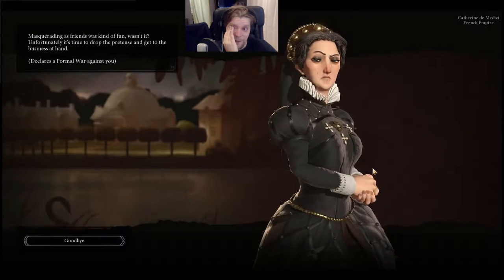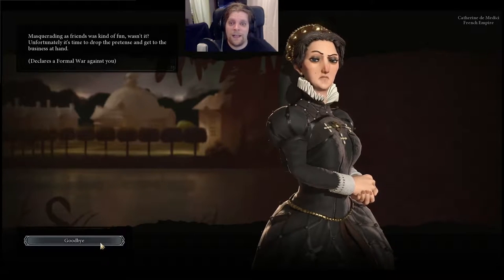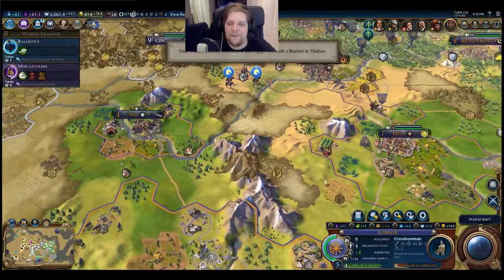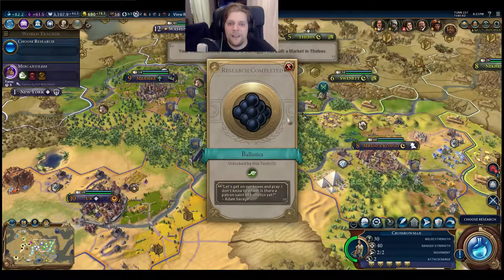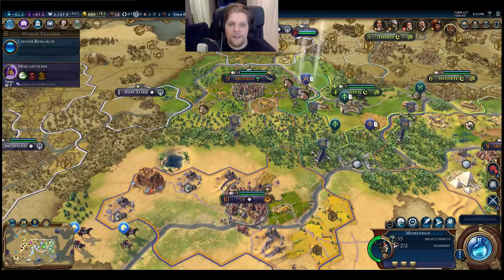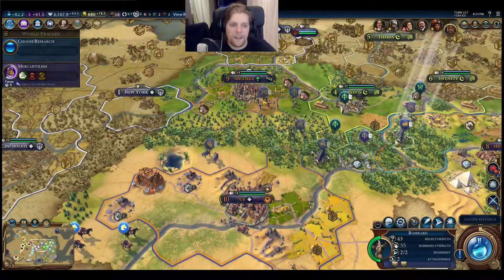So much for the surprise attack on Egypt - I think I need to change my plans. This city is in grave danger. Is there a patron saint of ballistics yet? This just became very, very interesting because my units are stuck in the jungle.